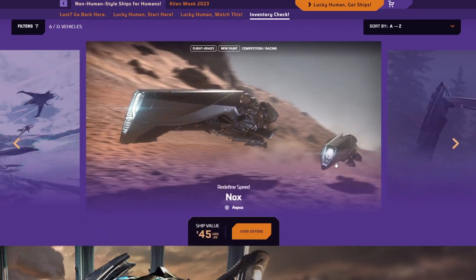Next ship is the Nox — well, it's not really a ship. It's a hoverbike. This is actually the only thing I do not recommend buying, simply because it only costs 300,000 in-game to purchase. But it is the fastest hoverbike. If you like racing, go ahead and pick it up for $45. It's fun every now and then to bring it out and drive around.